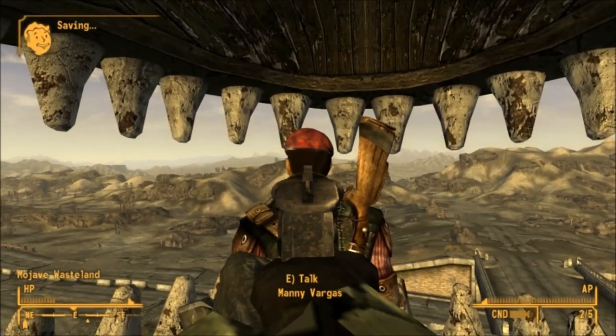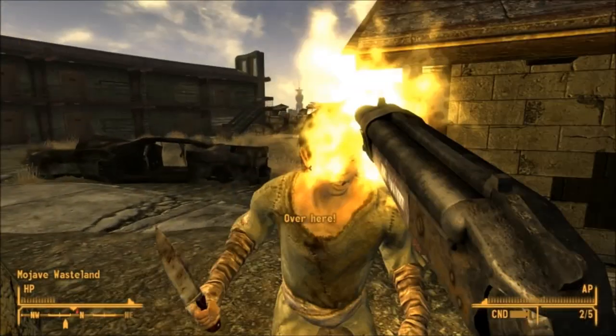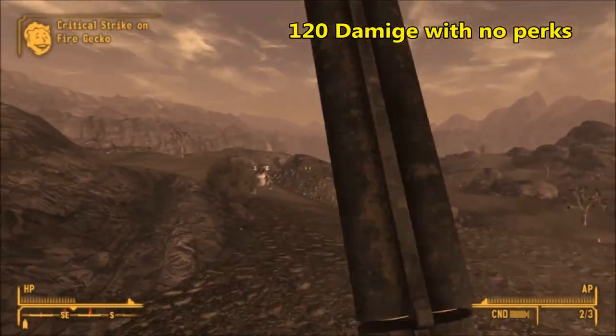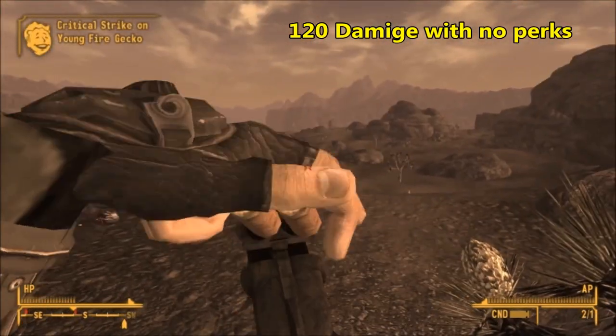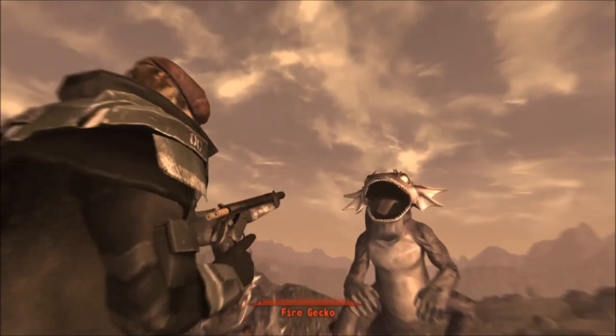What's up guys, my name is ESO and welcome to the channel. In this video I'm going to be showing you how to get the Big Boomer. It's the most powerful shotgun in the game, doing 140 damage per shot. Its only drawback is the fact that you have to reload each time you shoot because it only has two barrels.